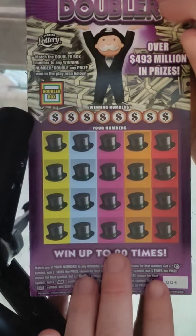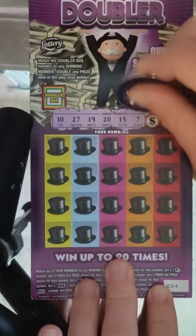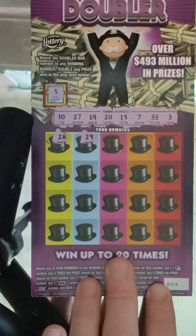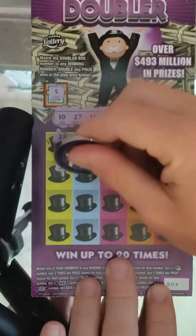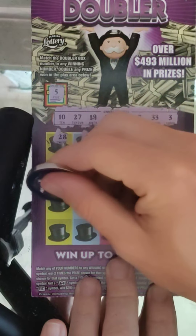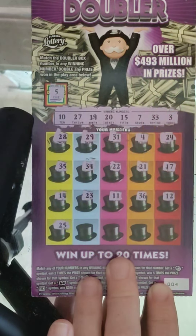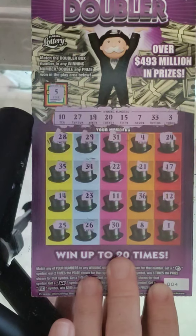On to the last one, ticket number 4. Winning numbers: 10, 27, 19, 20, 15, 7, 33, and 3. Let's see if we can get another win. Doubler — 5, no doubler. Scratch numbers: 28, 29, 31, 4, 24, 35, 34, 22, 21, 17, 14, 23, 11, 36, 12, 25, 26, 30, 8, and 1. No win.